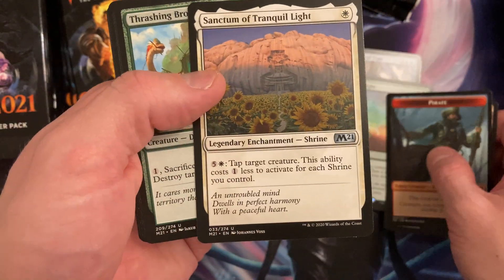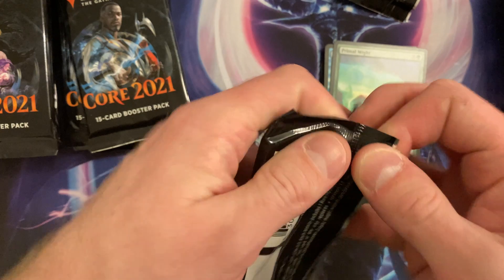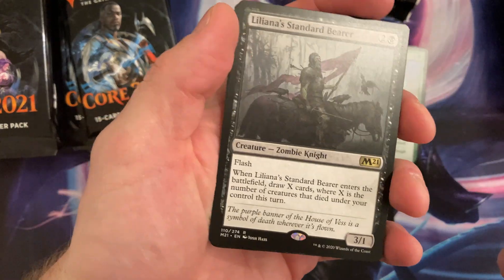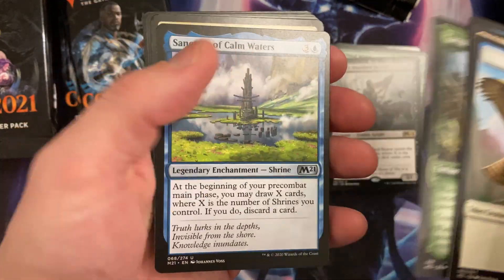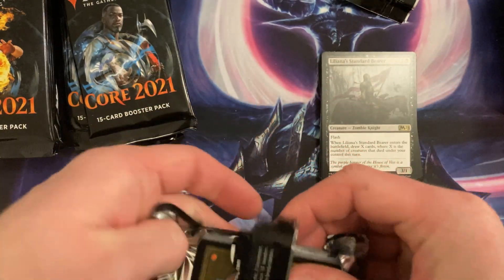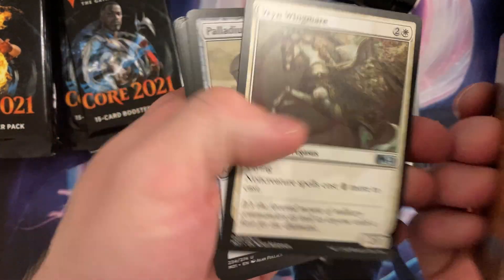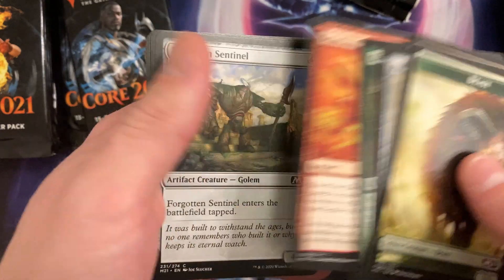Oh nice, Primal Might — went straight to that. Still want my Ugin. We got the standard bear — oh, nice. You know what, I want my Colossus Hammer — that's a very good uncommon. Oh okay, we got the lands — I don't have enough Shrines, that's for sure.